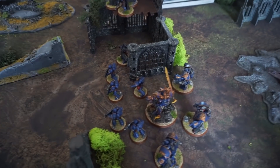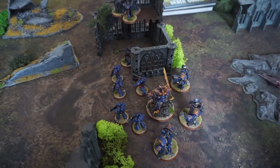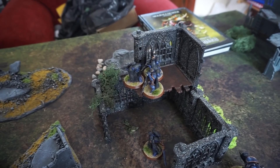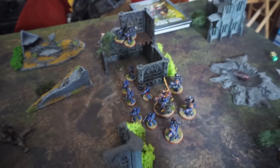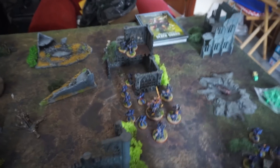The Ultramarines don't have very many models so they're all deployed. The Hellblasters and one unit of Intercessors is guarding the Shrine. Roboute Guilliman is leading the charge. The Eliminators can deploy as long as they're 9 inches away from enemy deployment, but they couldn't go very far so they're just perched there. The Librarian in Phobos Armor is there too — he has Scryer's Gaze and Mind Raid as his psychic powers.